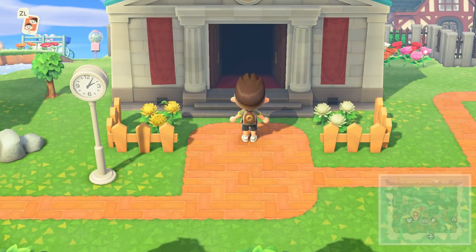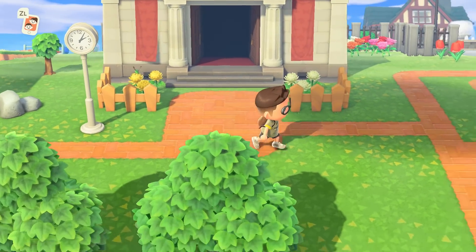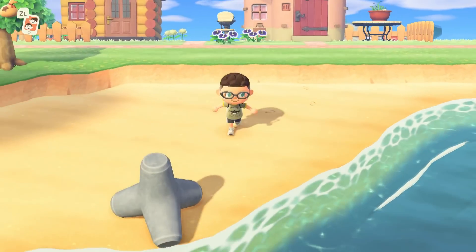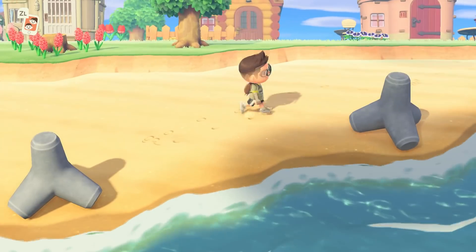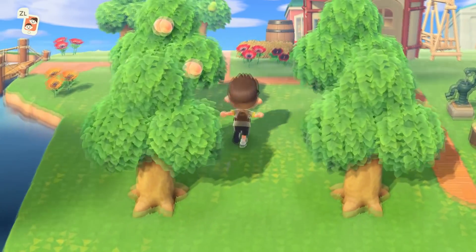Up here we have the upgraded museum, which just got the artwork and sculpture area. The beach to the left, I don't have anything. I just wanted one nice open beach on my island, so I just have some wave breakers here and some little sandbox there.